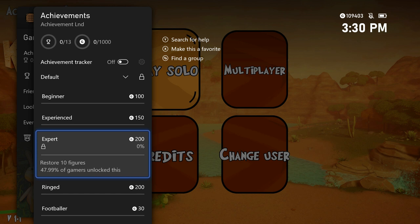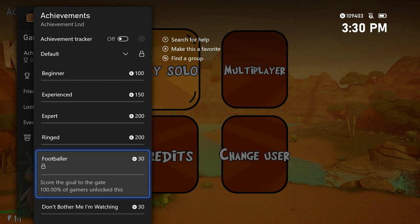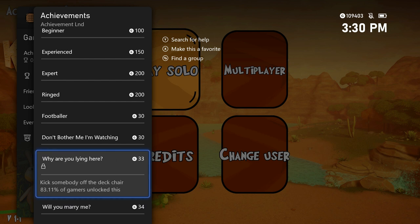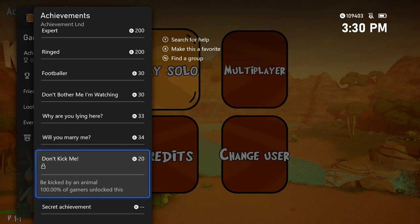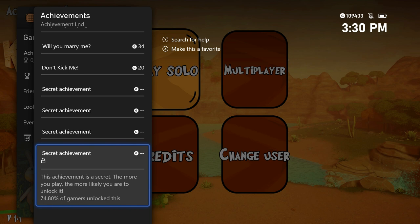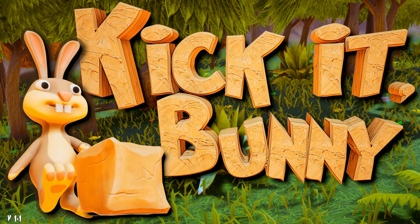First we're going to go around the world and get all the other achievements. We actually have to collect rings too — we have to collect 37 rings. We have to score a goal with the soccer ball, kick one of the hippos watching by the soccer net, kick somebody off a deck chair, sit in one for 10 seconds, and get kicked by an animal. The rest are secret.